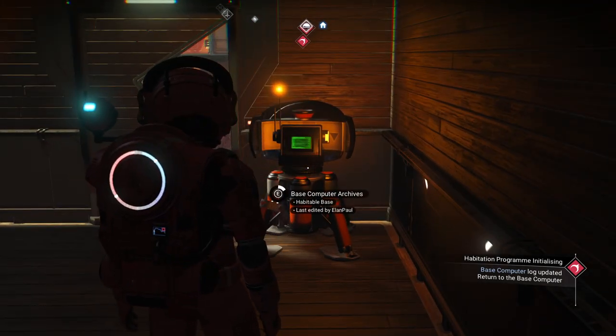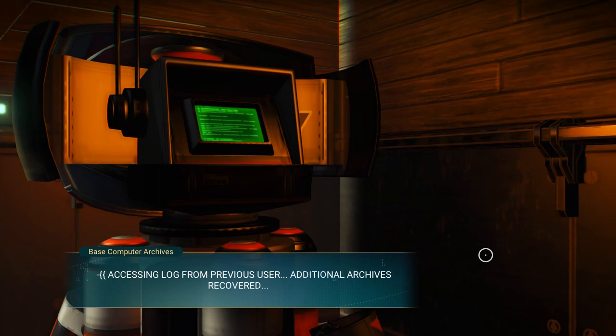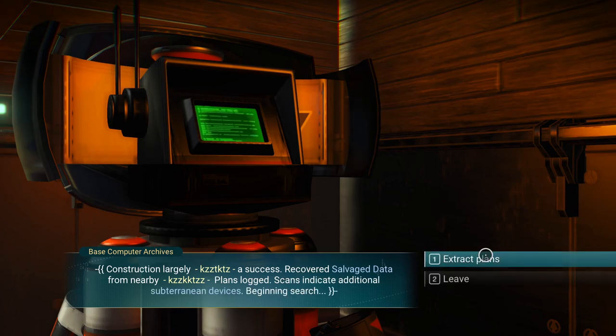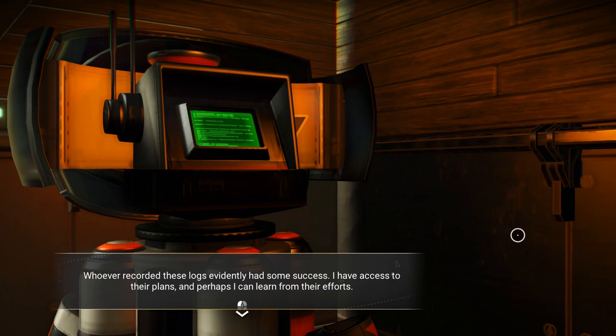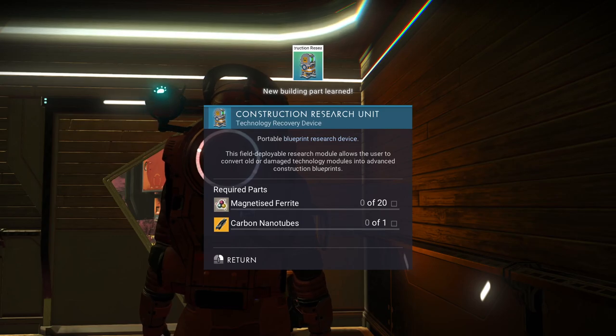It tells us to go back to the base computer. Accessing log from previous user — additional archives recovered. Entry 4925E follows: construction largely a success, recovered salvaged data from nearby, plans logged, scans indicate additional subterranean devices, beginning search. We extract the plans. Whoever recorded these logs had some success. The construction research unit is the next thing we get.